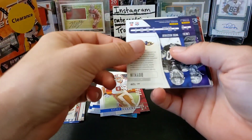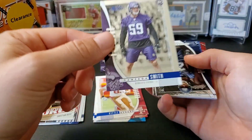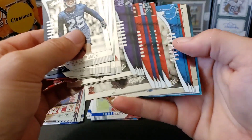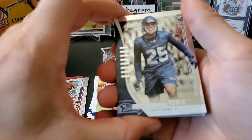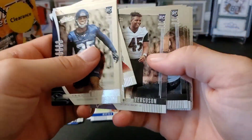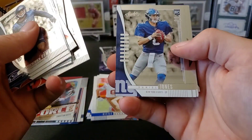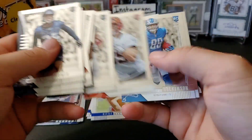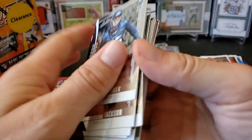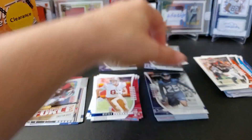Our blue parallel rookies — we have a Miles Boykin, nice one. A Cameron Smith blue parallel. And now we should have all our rookies — wow, it's a lot of rookies! Let's see: Travis Homer, Tyree Jackson, Andy Isabella, Josh Allen, Hakeem Butler, Jalen Ferguson, Cleland Doss, Dexter Williams, Drew Lock rookie, Cameron Smith, Rodney Anderson, Daniel Jones. JJ Arcega-Whiteside, TJ Hockenson, Josh Oliver, Mack Wilson, Julian Love, and Noah Fant. That's a huge stack of rookies in that pack — if you can find those hanger packs, definitely pick them up.